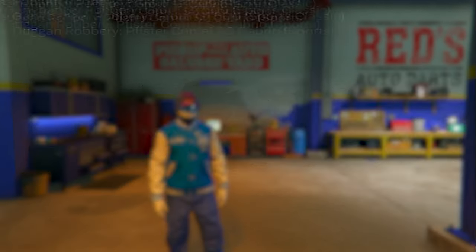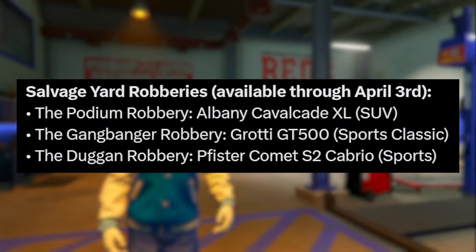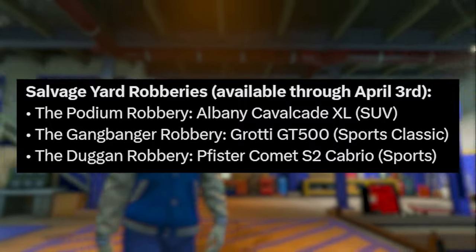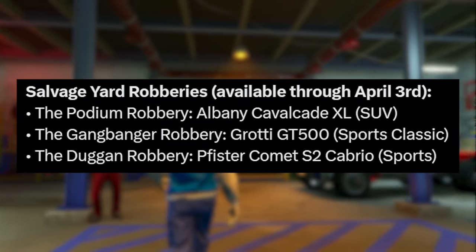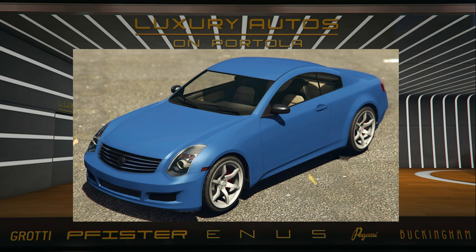Now going over the three new salvage yard robberies inside of the salvage yard, we are going to be having the podium robbery for the Albany Cavalcade XL, the gangbanger robbery for the Grotty GT500, and the dug-in robbery for the Pfister Comet S2 Cabrio.